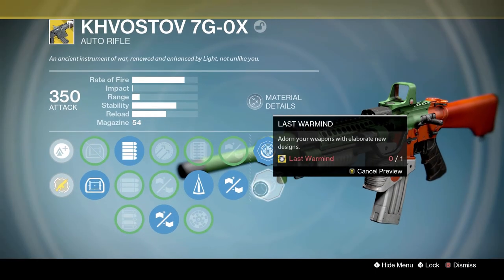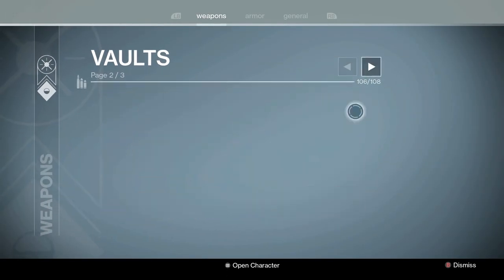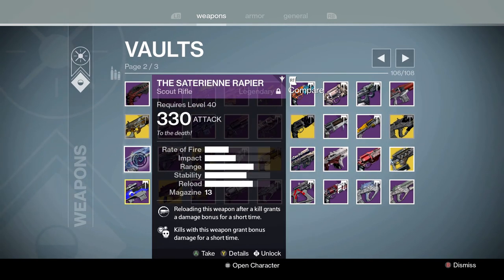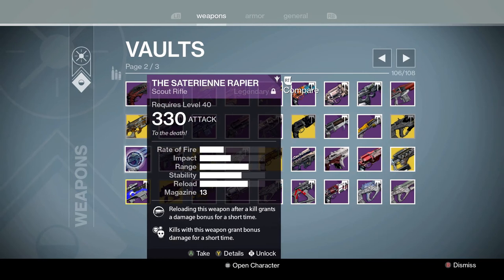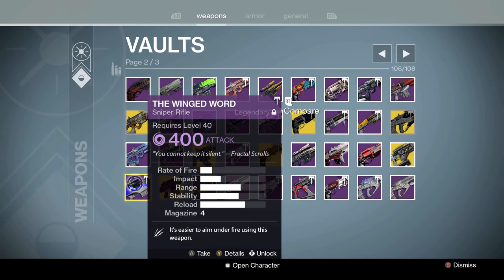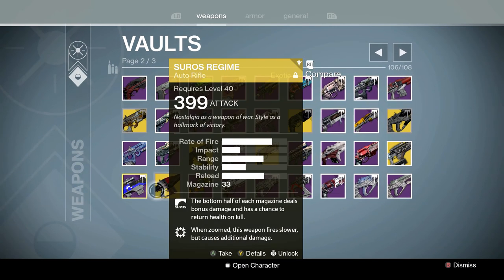Kvavstav — super customizable, sick ornament. Good gun, really glad they brought it back. Oversoul Edict. The Saturine Rapier — an old gun, maybe year two scout rifle. Not bad, got a pretty good roll: Reactive Reload — also known as Kill Clip — and Crowd Control — also known as Rampage. Wow, that's actually a really good roll. Why haven't I used it? I upgraded it so I must have used it a little bit. Winged Word — really good gun, it actually highlighted enemies in the scope.